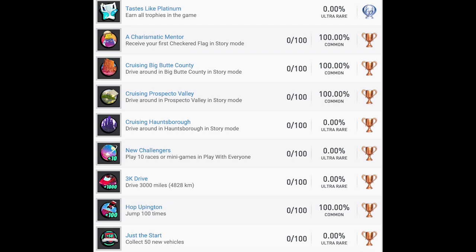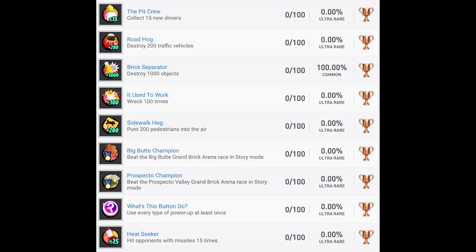Cruising Prospecto Valley and Cruising Hauntsboro — drive around in those areas in story mode. Presumably those are our different hub worlds. New Challengers — play 10 races or mini-games in Play With Everyone; seems easy enough. The game is supposed to have cooperative and competitive multiplayer with two-player split screen and some sort of online play. 3K Drive — drive 3,000 miles or about 4,800 kilometers, pretty much unmissable. Hop Uppington — jump 100 times, very easy. Just the Start — collect 50 new vehicles. The Pit Crew — collect 15 new drivers.